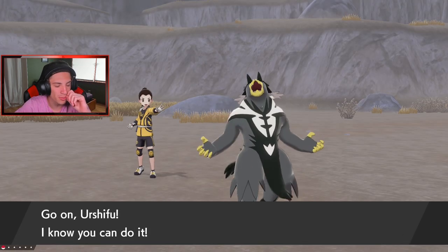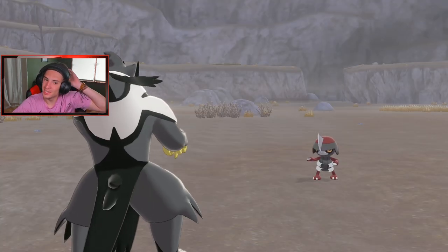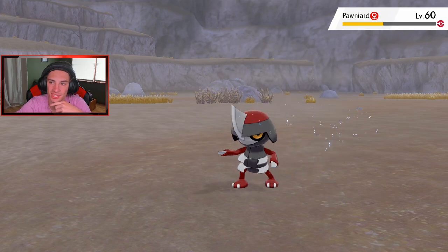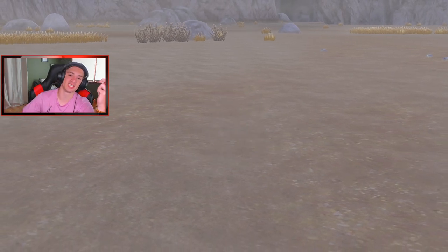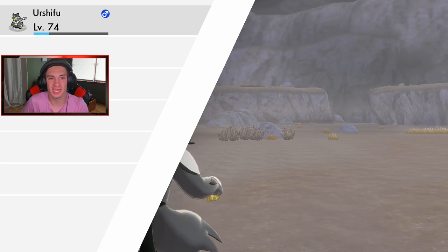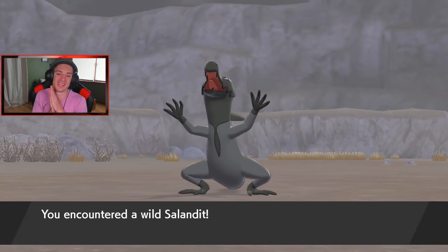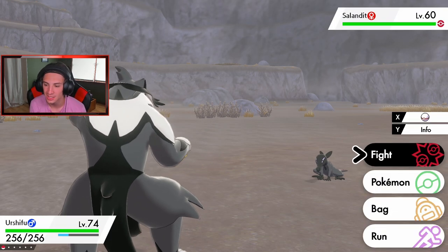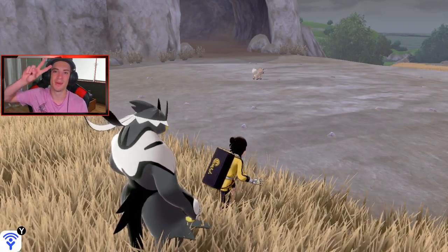I'll show off Surging Strikes one more time — I love Urshifu, he's so cool. I was surprised I had to get Kubfu to level 70; he was only level 45 so that's a big grind, especially if you haven't beaten the main game yet. Double critical hit, hits up to three times — that is amazing. That's going to be it for today's video! In the next episode we head into the forest to help Hop and see what else this story has to offer. Thanks for watching, peace out!